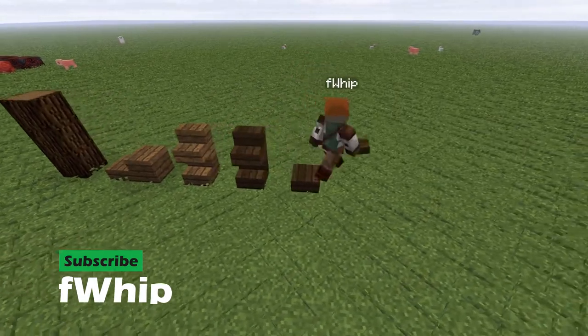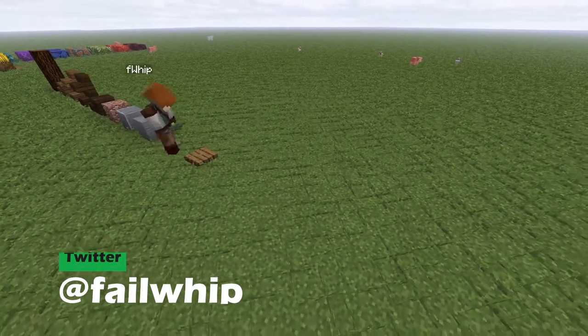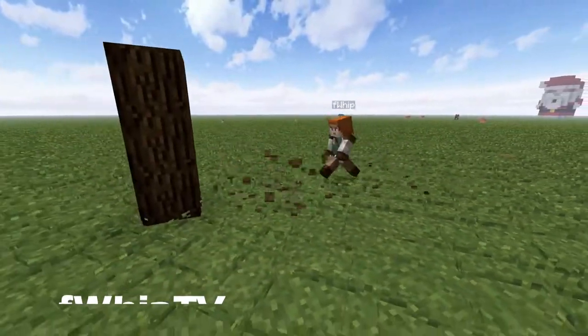Alright guys, here's everything you need to build this catapult: spruce logs, spruce slabs and stairs, dark oak slabs and stairs, granite, stone, andesite, trapdoor, spruce fence, stone button, and an iron bar.